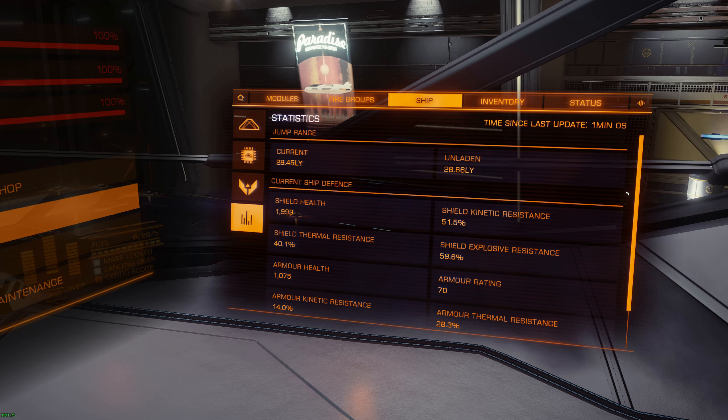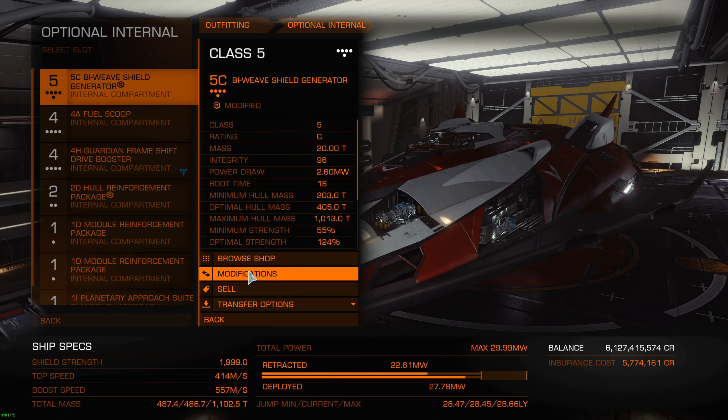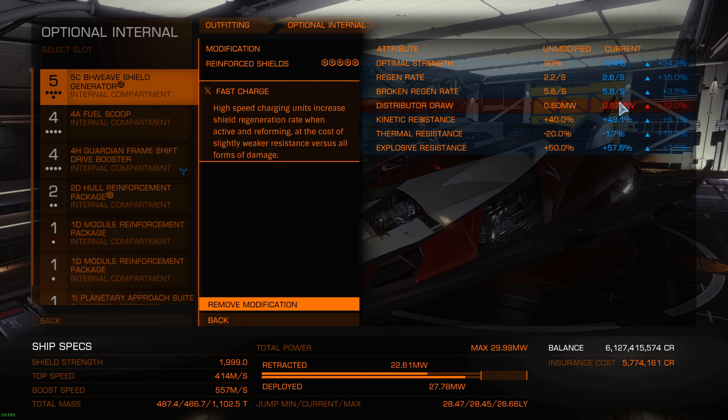And the other thing is - let me show you again just in case. With the reinforced shield you have a higher distributor draw, meaning it's gonna be worse for recharging. So overall I would prefer the thermal resist version. But this reinforced setup is also a very viable option. In the end it's up to you - you can do the complex math to see which one is technically better but it depends on the situation. For PvE I'll prefer the thermal resist version.